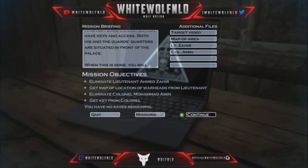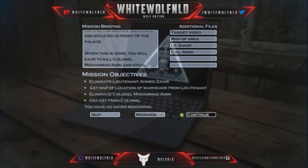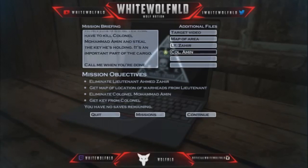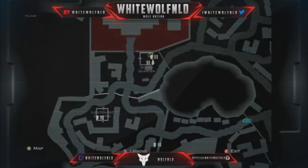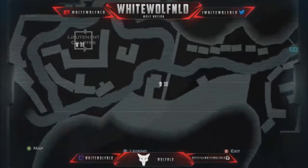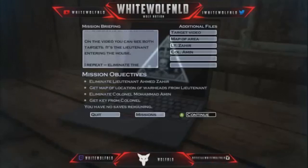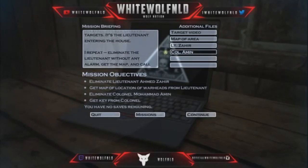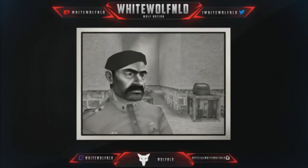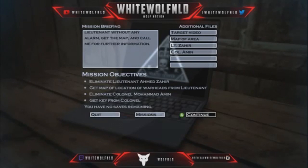Both his and the guards' quarters are situated in front of the palace. When this is done, you will have to kill Colonel Muhammad Amin and steal the key he's holding — it's an important part of the cargo. Call me when you're done with the lieutenant and I will brief you on the whereabouts of the colonel. On the video you can see both targets. Eliminate the lieutenant without any alarm, get the map, and call for further information.